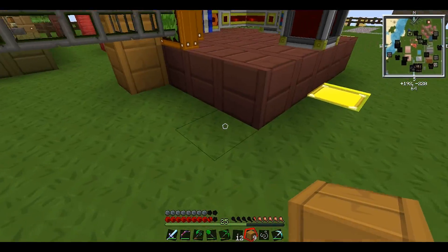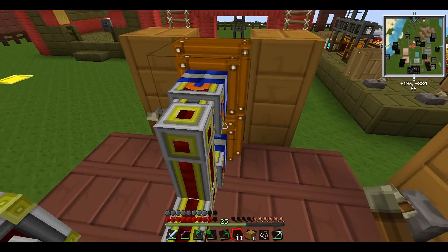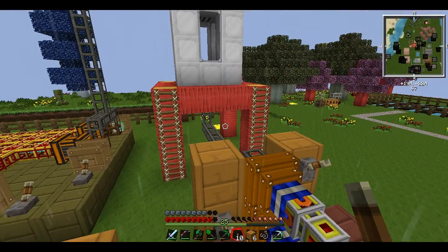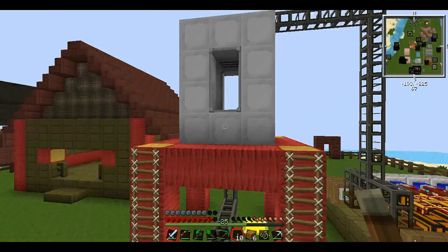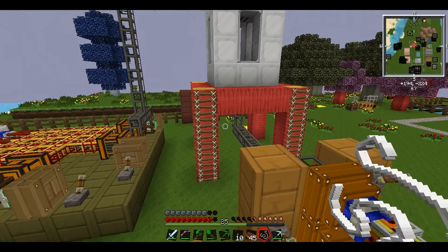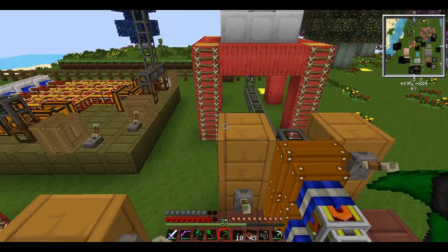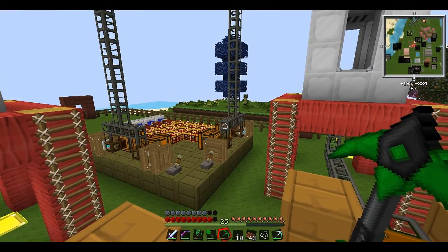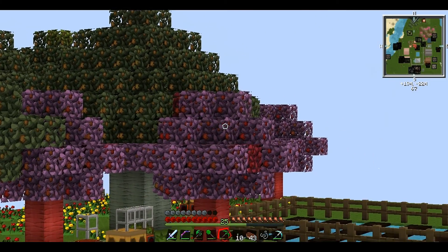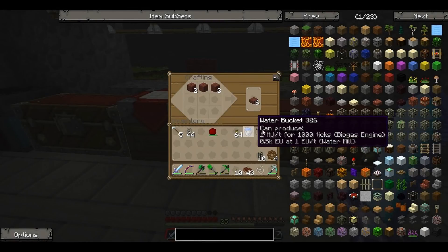Now we've got that working and we should be ready to produce some power - all we need now are the redstone engines and our power plant is finished. I might do a bit of decoration off-camera, put a nice canopy over this bit. I'll go get some redstone engines and some iron pipes to fix this, and we'll do some more tree breeding because I can see we've got some cross-bred leaves. Let's put the wood along the top - there we go, that's our two redstone engines done.